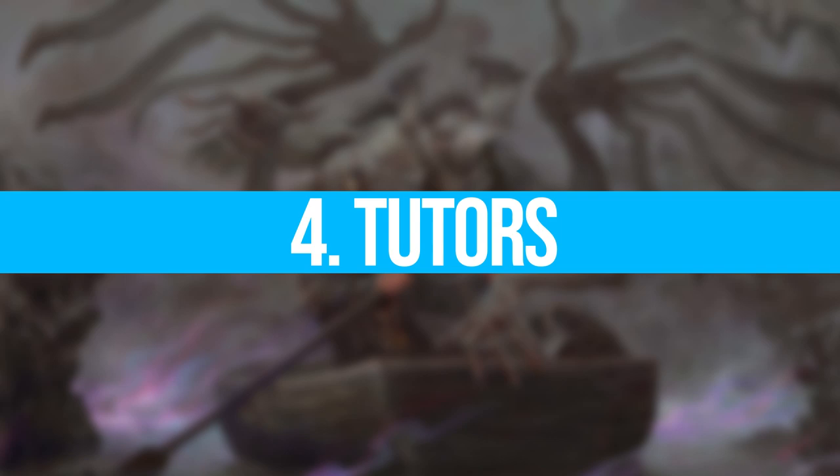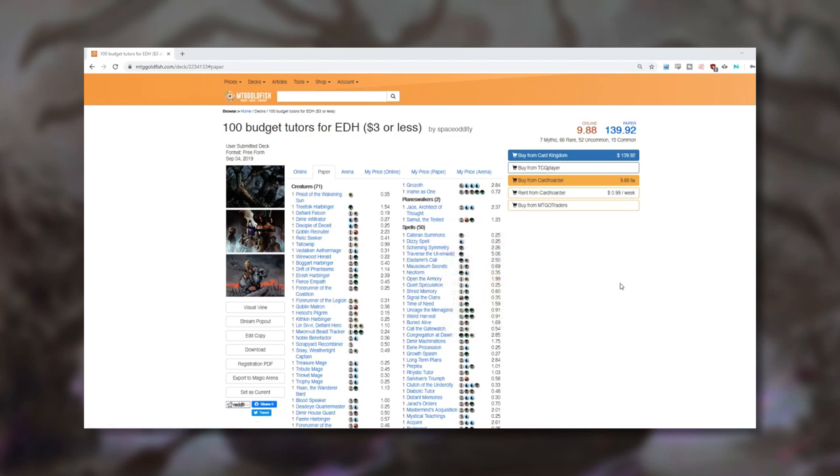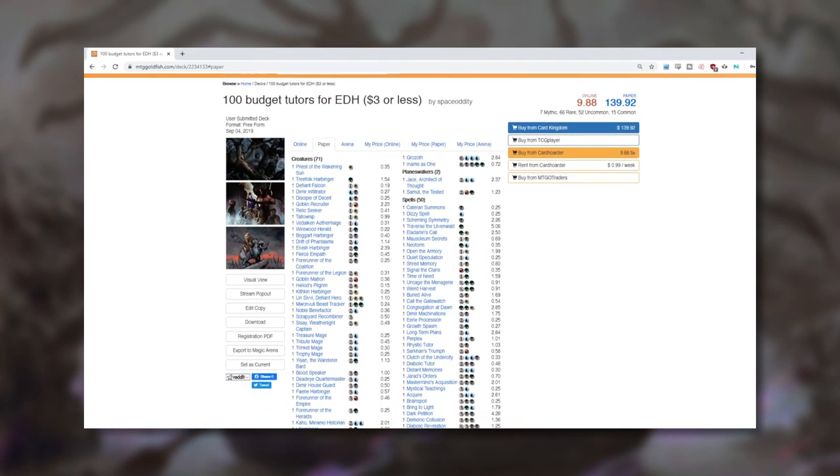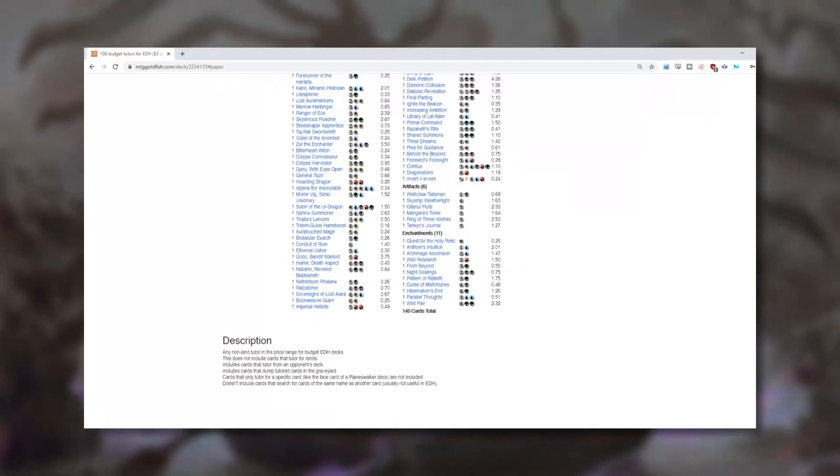The fourth strategy concerns tutors. One of the big reasons that CEDH decks can afford to run so many lands and mana rocks is because they benefit from the added consistency of tutor effects rather than having to rely on the top of your deck. With half your cards producing mana, every draw gives you roughly a 50/50 chance at drawing gas — but if you put tutors in your deck, when you draw one it's exactly the card you need. Tutors are controversial in more casual circles as they lead to repetitive play patterns, but for the budget minded player there are many tutor options at quite low price points. I'll link to a list of 100 tutors that all cost three dollars or less in the description below.